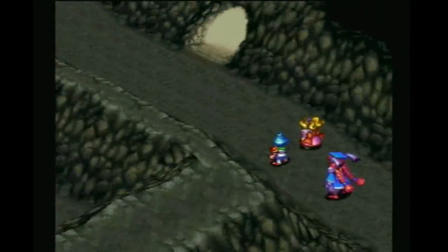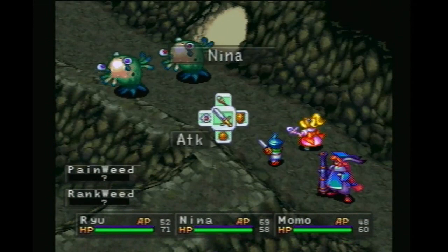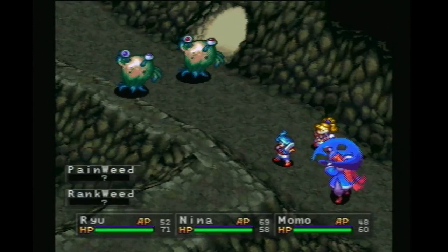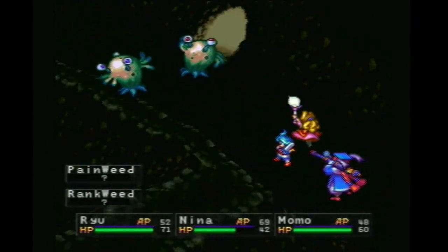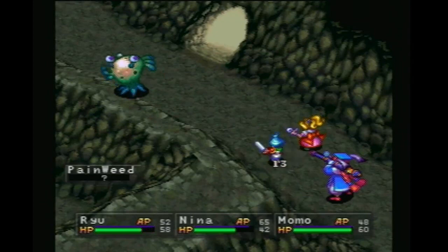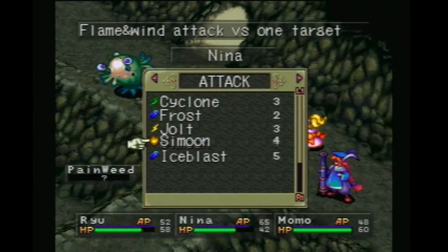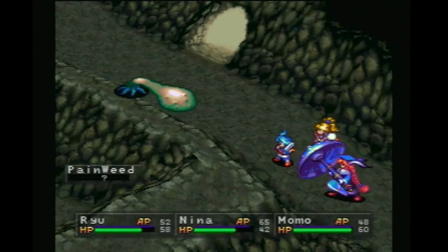We have to go to the dump now — this area is now open for us to come in and deal with. I naturally don't remember which way is progress and which way is treasure right off the bat. Pain weed and rank weed. One of these guys is weak to fire and the other — not so much. That is painful. 120 — that one's weak to fire.